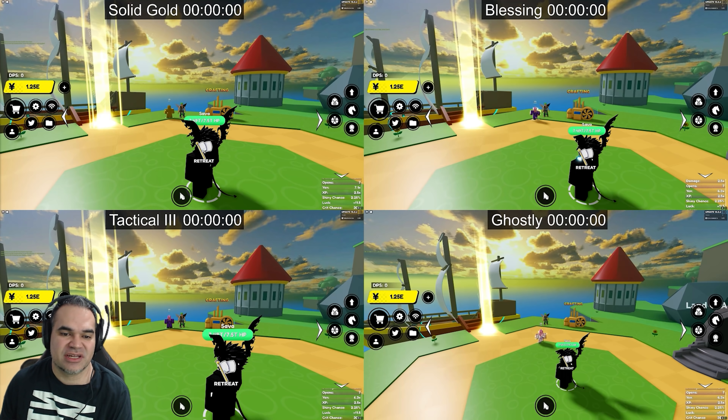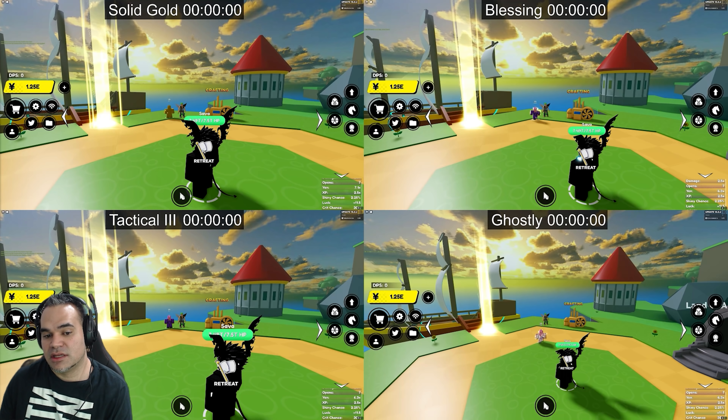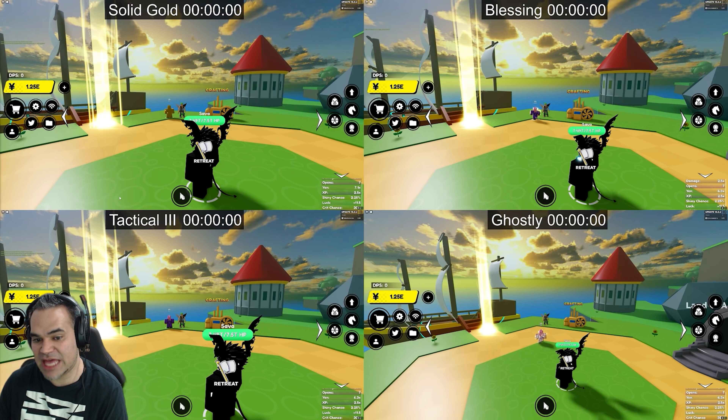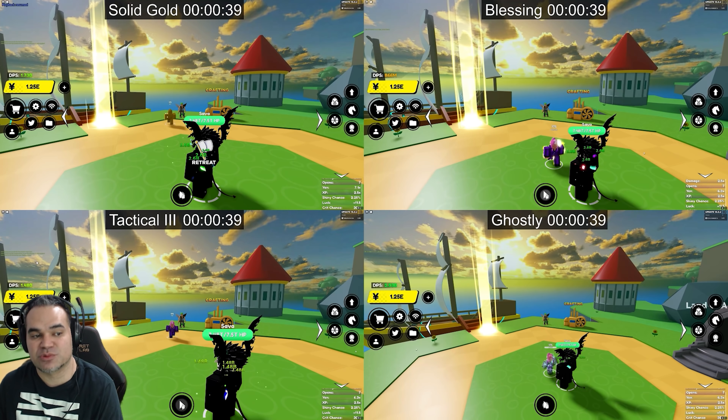Hello, I'm Trent, aka O-Trademark. I get asked a lot: what is the best damage passive in Anime Fighters? The rarest passive is the ace passive, but I explained in my most recent video why ace is just trash — average at best. So the four best damage passives in the game are Solid Gold, Blessing, Tactical Three, and Ghostly. I'm going to start this time-to-kill test so we can see which one is the best.